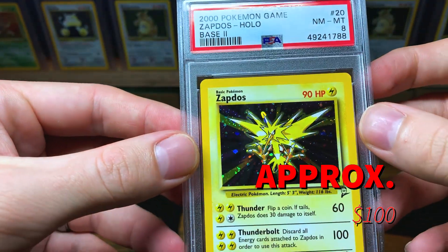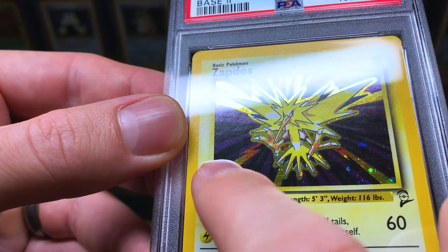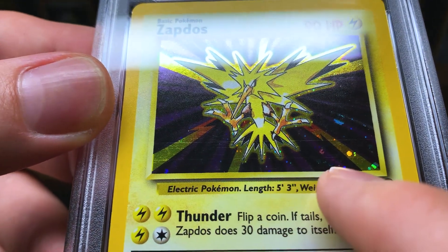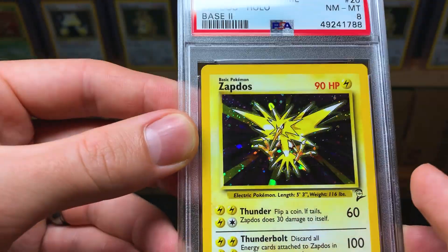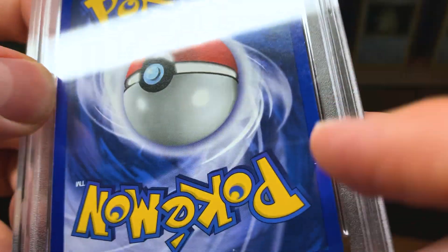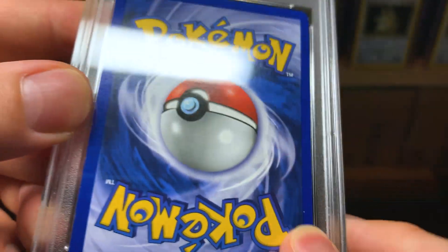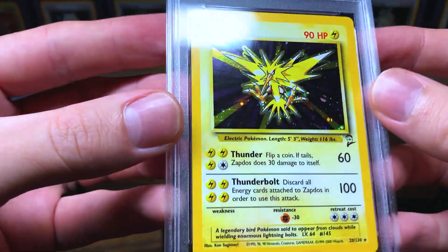Now we have some Base Set 2 cards — a PSA 8 Base 2 Zapdos. The holo doesn't look bad except it's got some pretty good print lines. Especially that top one — the bottom one looks like it goes all the way across but not very deep. The one at the top is really deep, but there's nothing you can do about print lines unfortunately. Looks like there might be something on the card — yeah, I think it's on the card, not the case. Very nice card overall.